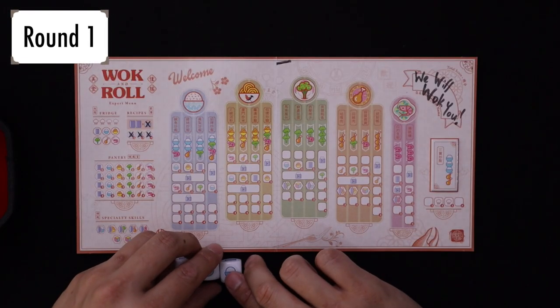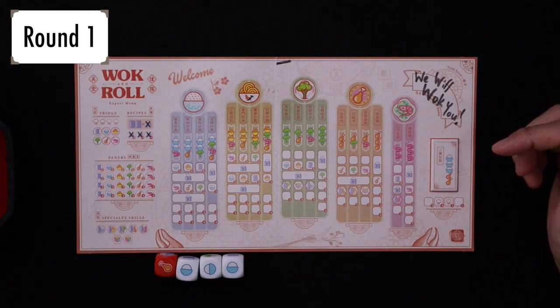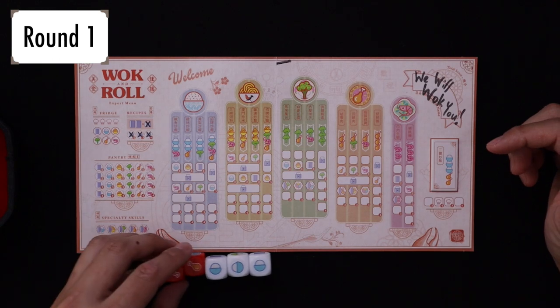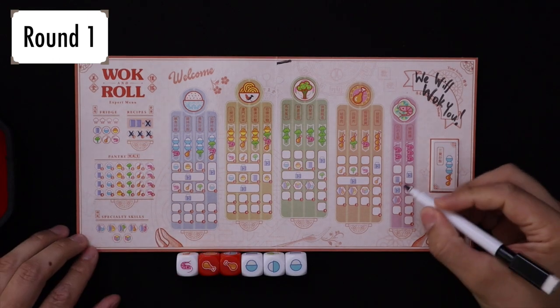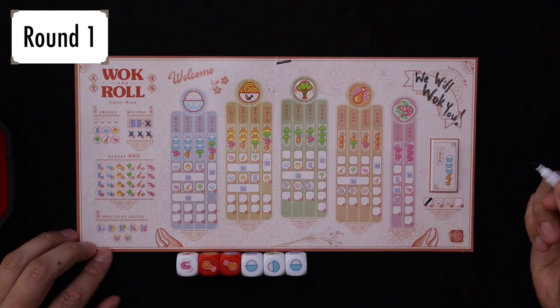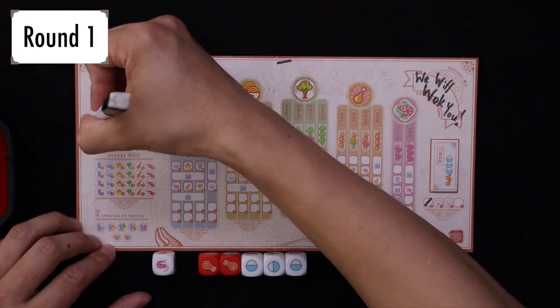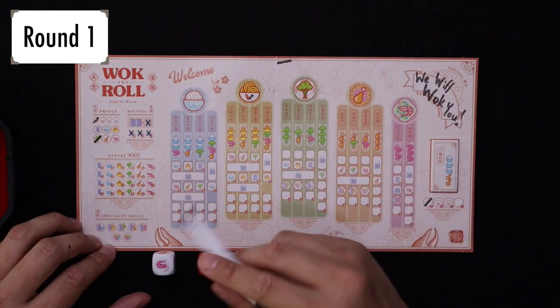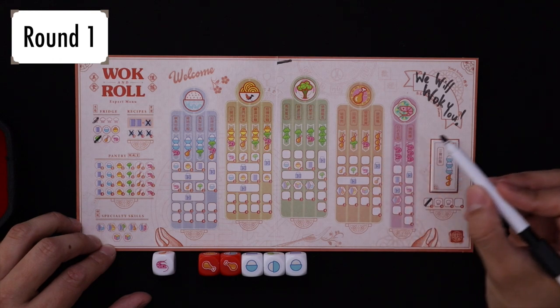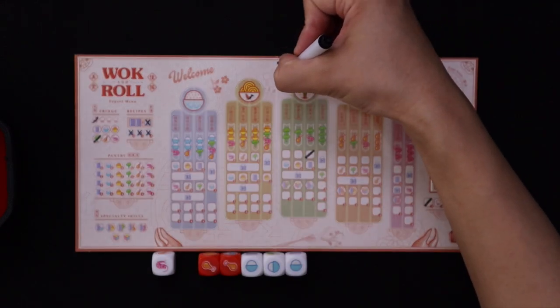I rolled three rice, so I think I'm gonna go for that. I have one of these, so all I need is another meat and I'm good to go. I have an extra shrimp here. I'm gonna cross this off because I have three rice, two meat — that gives me three points, and I have an extra shrimp. I will lose this shrimp unless I use it, but I have some broccoli in the fridge. So now my broccoli and my shrimp will give me this. And then now we're on to round two.